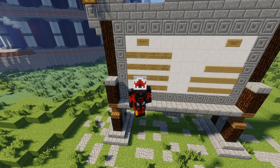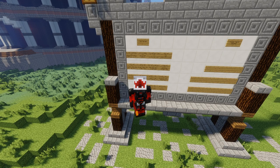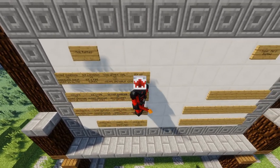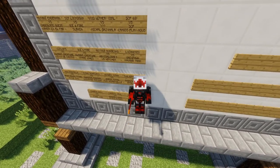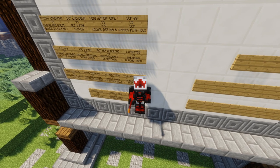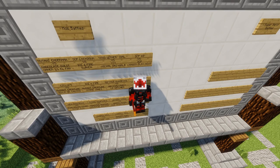Hi guys, welcome back to another Mob Battle Mondays on the channel — the day we make mobs fight for our amusement. We have a super six suggestion today: we are doing SCP-682, the hard-to-destroy reptile versus other SCPs. That was recommended to us by Craig's Playhouse, so Craig, this one is for you guys!